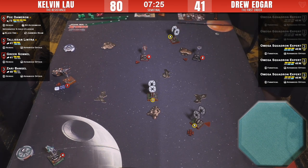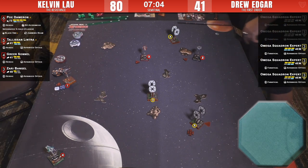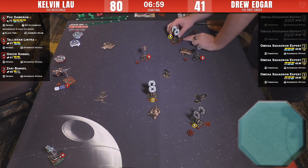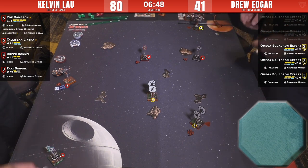Poe would like to put hurt on number four or number five. He's got to be working in unison with his A-wing friends to move shots off the board — that's all that's going to matter. Kelvin's got his lead and just doesn't want to lose it by taking fire. Getting the sloop — that guy's out of the fight. That's number four, who is down a shield. Number five ought to be Kelvin's target here with the A-wings.